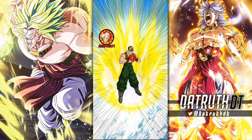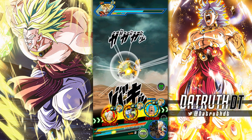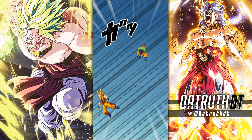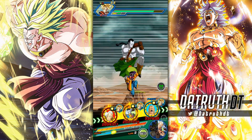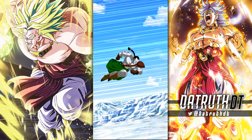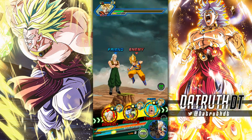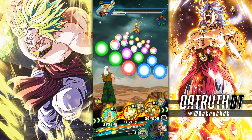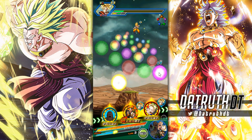These units are okay - solid little buffs. We're seeing 2.89 attack right there with the damage reduction, and defense is pretty high - he probably took double-digit damage from that super attack. But they just need more around them. These two EZA units, 13 and 14 and 15, could potentially be really interesting if maybe we had an LR 13, 14, and 15, or if Fusion Android 13 got another Dokkan Fest.